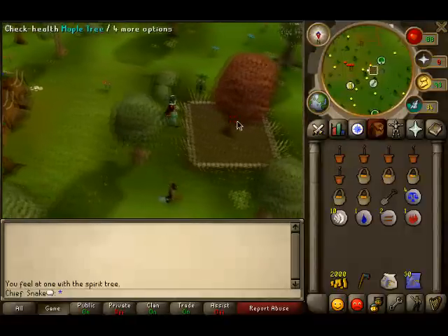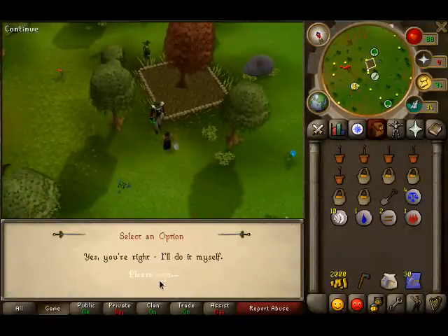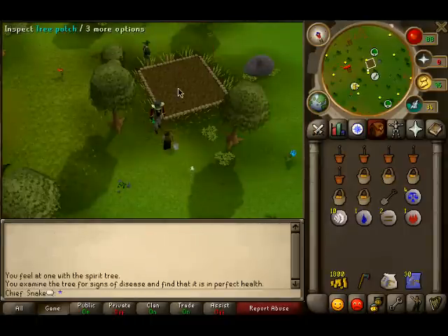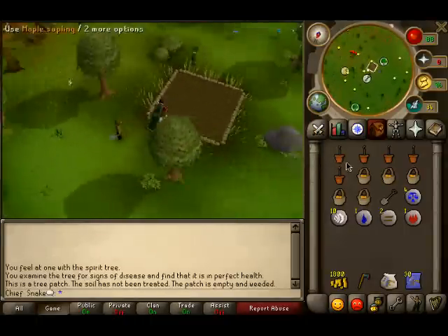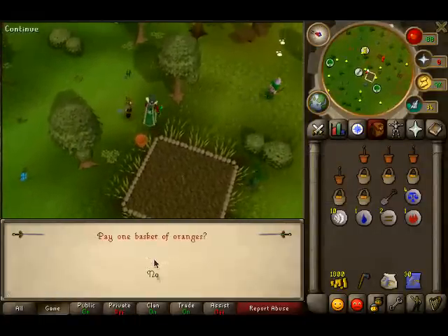I've also got 2k to pay for trees to be chopped down like I'm doing now. An axe, just in case you don't want to pay for the trees, or there's a bug where the trees can't be paid for. And a terror bird pouch and terror bird scrolls.